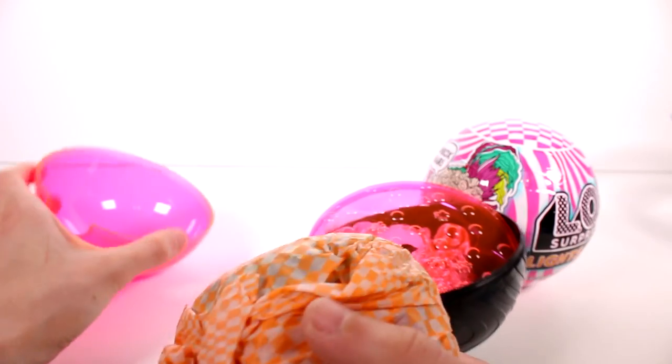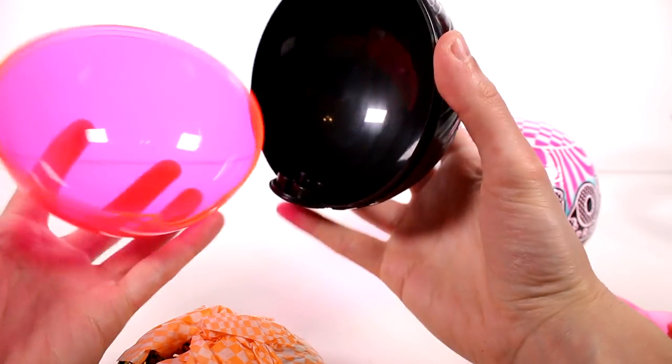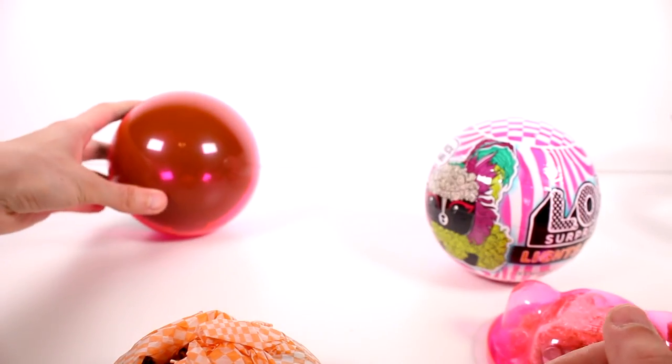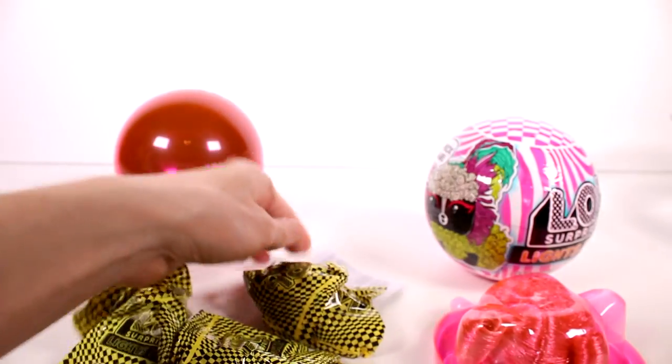Let's see what we have going on — let's take this all out. You guys can see you can actually stand your doll in here and display it this way, which is really fun. We're going to put that to the side. We have our pet in here and then we have all of our surprises. Before we jump into the pet, we're going to look at our little list here.